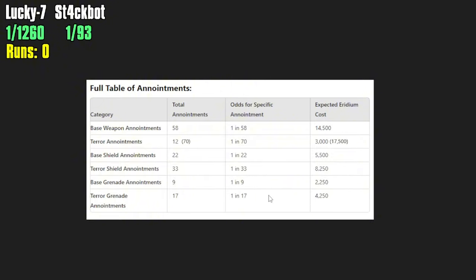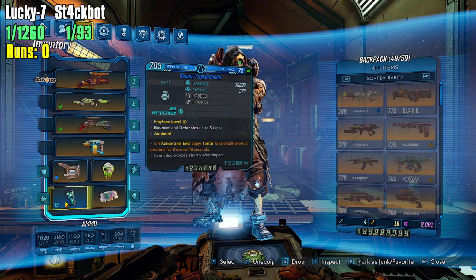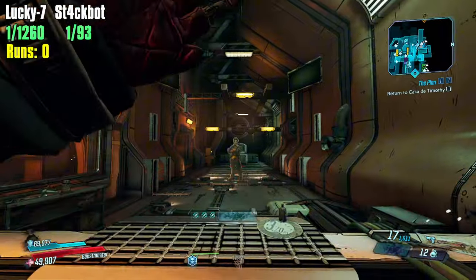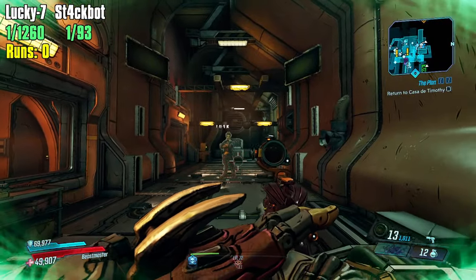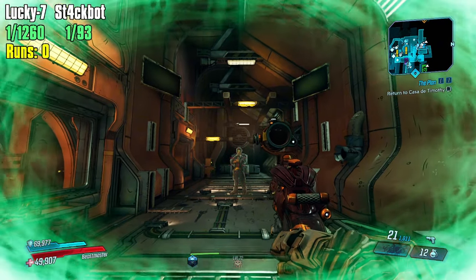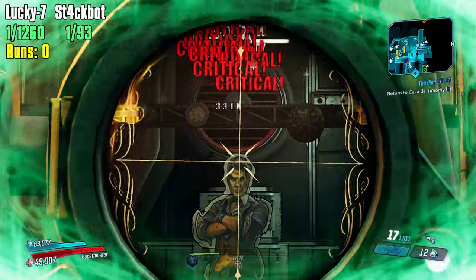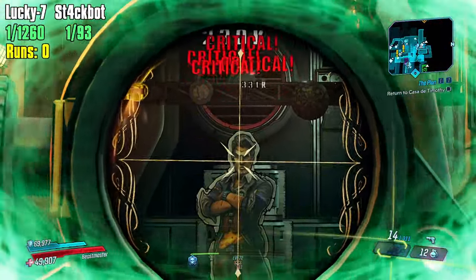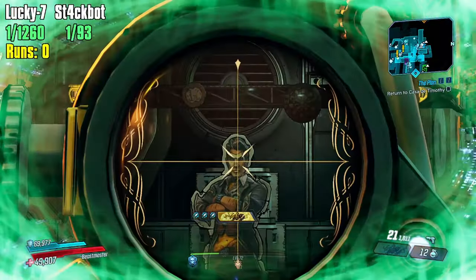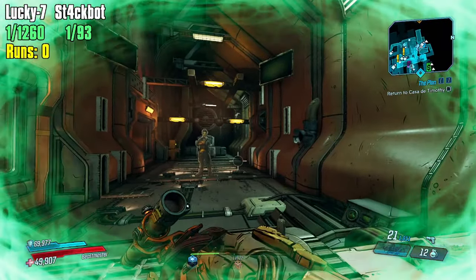It is worth noting that you don't need to get this terror anointment on the Lucky 7 itself — shields can also roll the ammo regeneration while terrified anointment. So if you hit up a vending machine you can find something like a Stopgap that gives you 'while terrified, gain ammo regen.' For your grenade anointment, you want 'on action skill end, apply terror to yourself every three seconds for the next 18 seconds.' The odds of rolling a shield anointment in the vendor is 1 in 33, and the grenade anointment is 1 in 17, which saves you a ton of iridium.